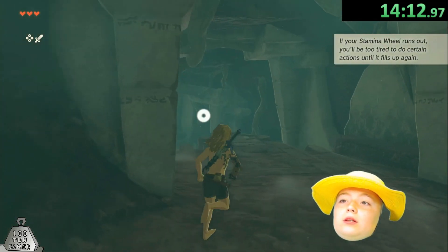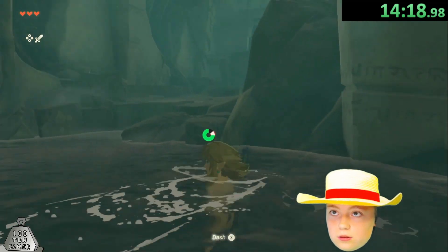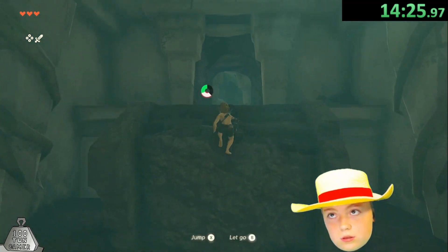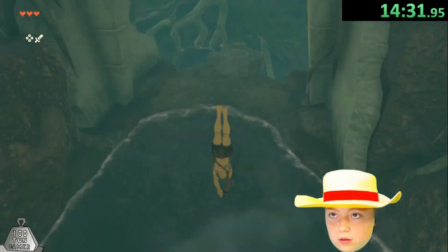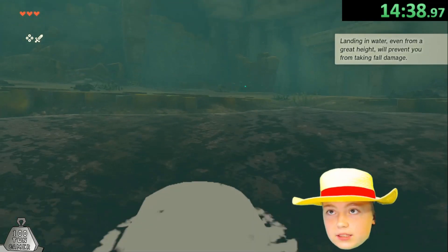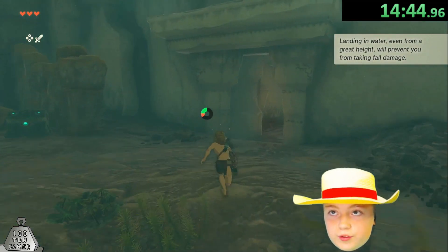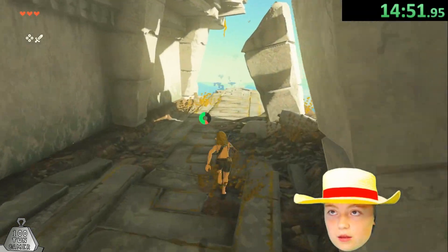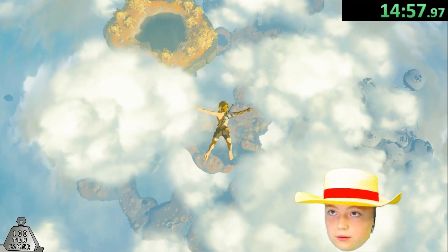Now that my stamina wheel is tiny I run out immediately. Nearly done though. See that chest? You need to ignore it — as much as you might want to grab it and get your nice snazzy clothes, just ignore it. Just go straight out; you don't need it because you're not gonna use it. Even in a regular playthrough you're still not gonna use it very much.